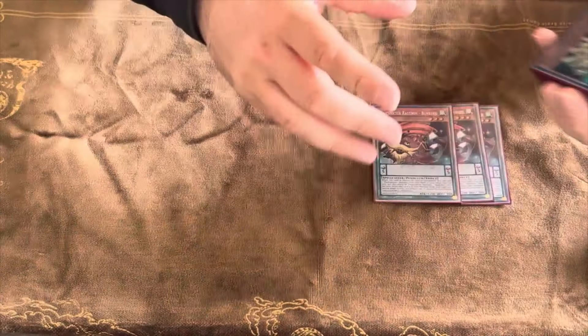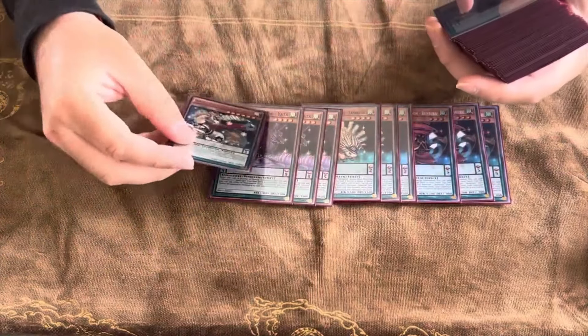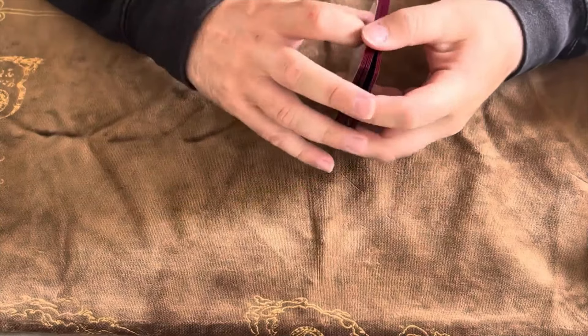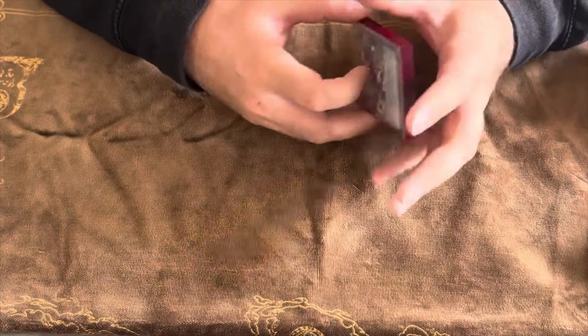Let's get into the deck profile. I played 3 Wunbuku, 3 Porcupine, 3 Magispector Crow, and 1 Magispector Unicorn Kirin. Kirin is really good to summon off Magispector Wind — pretty standard. Porcupine is really good as an extender. Basically if you open up a 2 level 4 Tuna and a level 4 monster, you basically have a full combo.